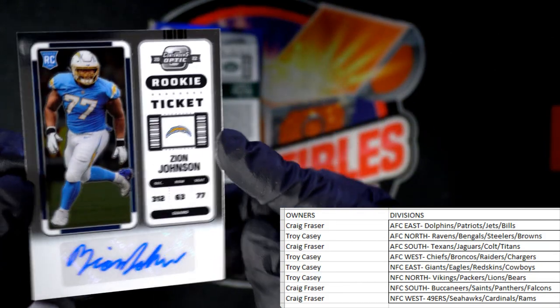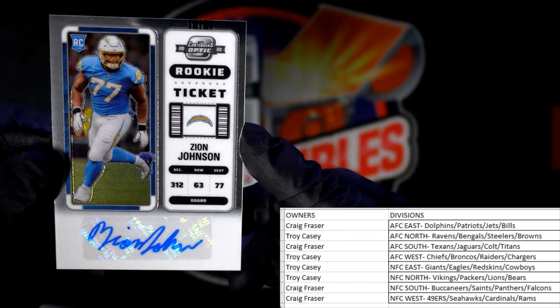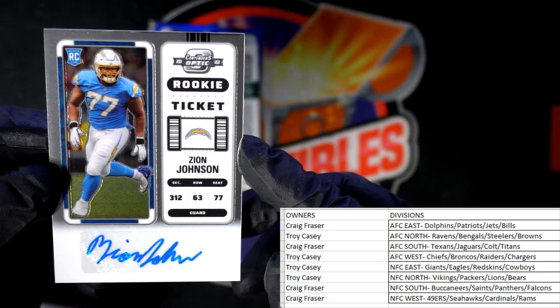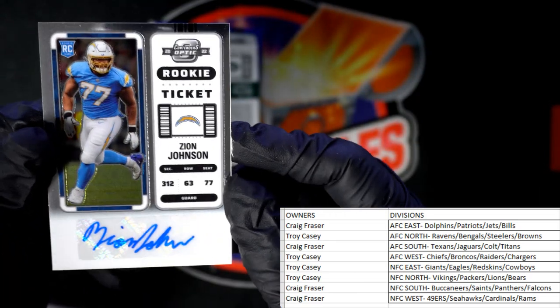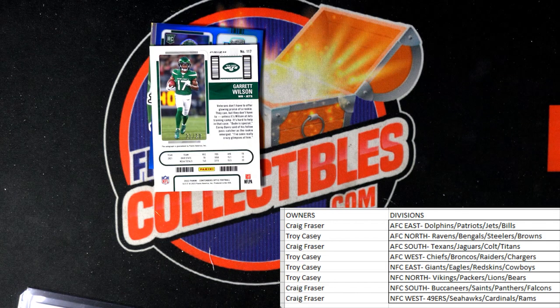Oh wow, look at this — Zion Johnson, Chargers on-card auto rookie... actually no, it's a sticker, sorry. AFC West and Troy C, that one is coming out to you man — Zion Johnson, Troy C coming your way. I thought it was on-card — it fooled me, it looked like an on-card, but that's okay.